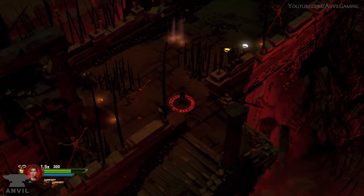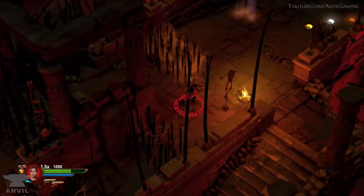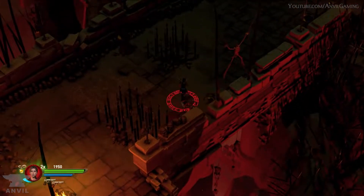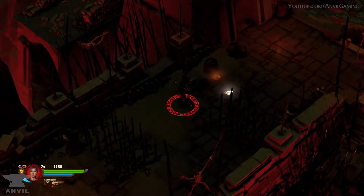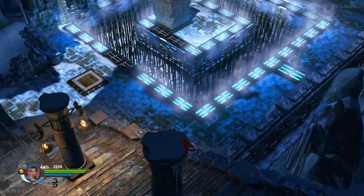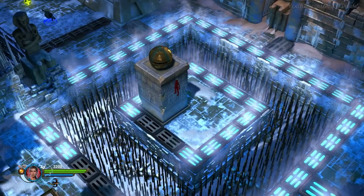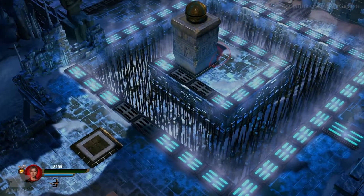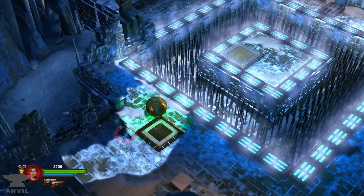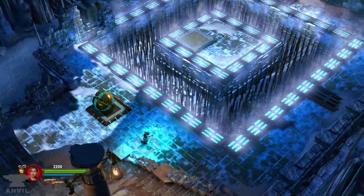Another problem with a fixed camera is that since you can't rotate it, you'll have issues with depth perception. For example, you might see a gem that looks like it's in your path, but when you go in that direction, it's actually floating in the air in front of or behind you — so you have to backtrack and jump around to acquire it. That depth perception problem also extends to certain puzzles where you think you've jumped at the right time based on the angle, but within the actual game space you may have jumped a bit too early — and because of that, you'll die in one hit. These problems are fairly minor and I only experienced them in a handful of areas, but I still wanted people to know.